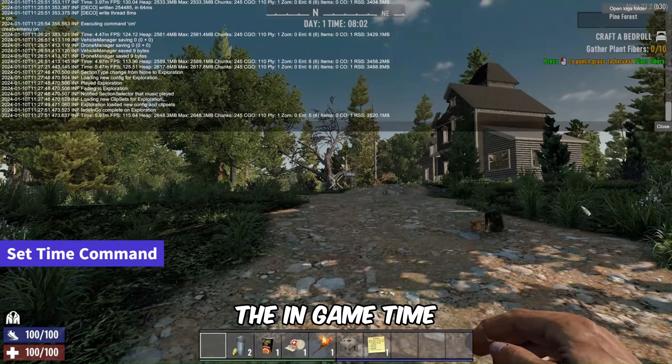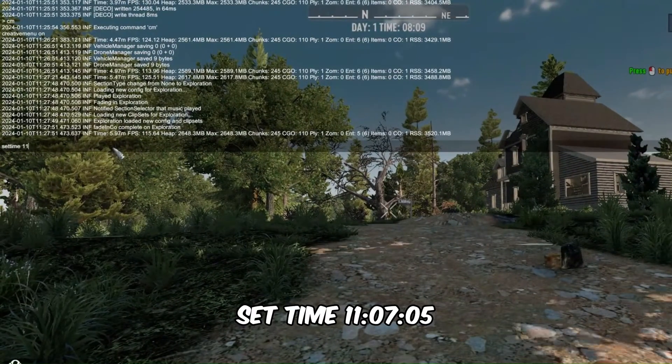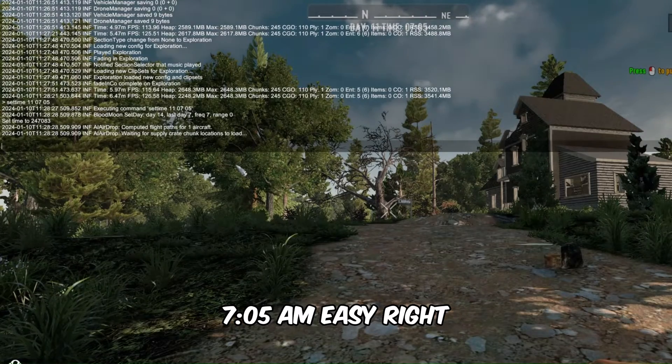Need control over the in-game time? Use the set time command. For instance, "set time 11.07.05" sets the time to day 11, 7:05 a.m. Easy, right?